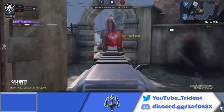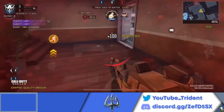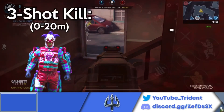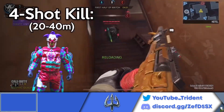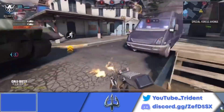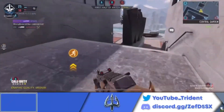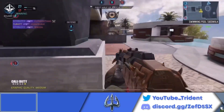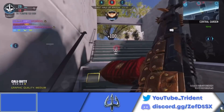The number 7 spot on this list goes to the ASM-10. The ASM-10 is a 3-shot assault rifle, but in recent seasons it has received nerfs to range. So from only 0 to 20 meters it's going to be a 3-shot kill, and beyond that it's going to be a 4-shot kill — something you won't see in some other 3-shot assault rifles on this list. The ASM-10 also lacks mobility, so trying to build up mobility will sacrifice some other components such as recoil and accuracy.